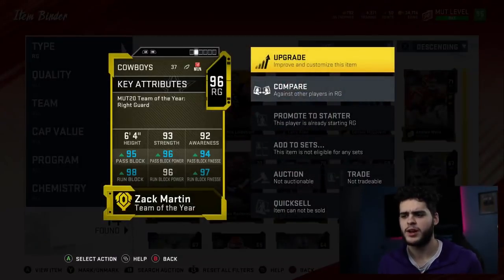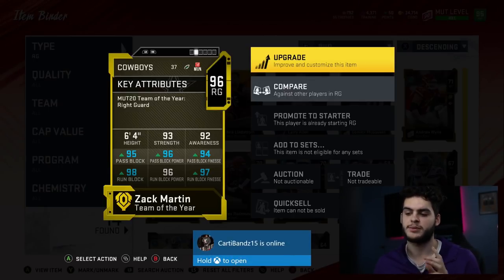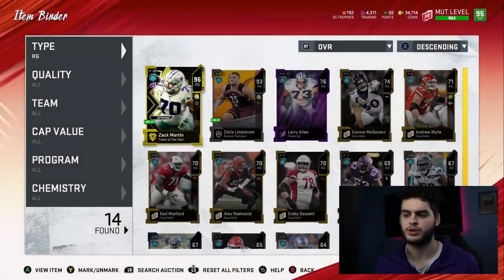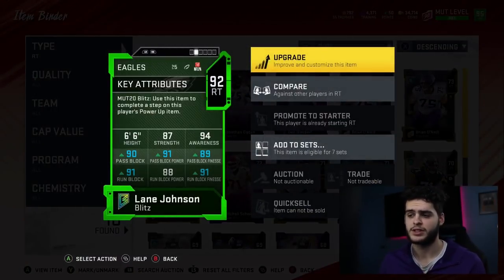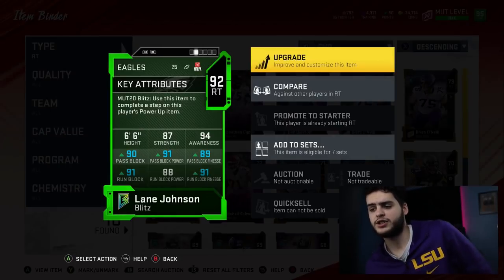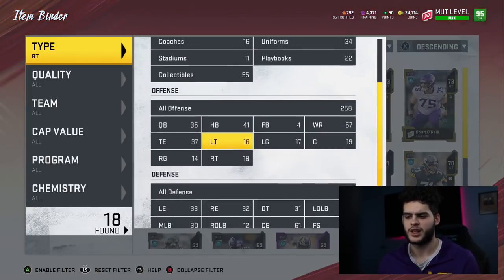Right guard Zach Martin — I'm probably gonna end up powering him up. He might end up being endgame for me, depending on who comes out after him. With the power up I can get him close to all 99s, which is gonna be super solid. At right tackle we have Lane Johnson. Lane Johnson is not great — he gets beat too often on that right side. I really need to upgrade him, but I kind of just want to wait for a much better ultimate legend, because Lane Johnson always has worse blocking stats due to better athleticism stats making up his overall.